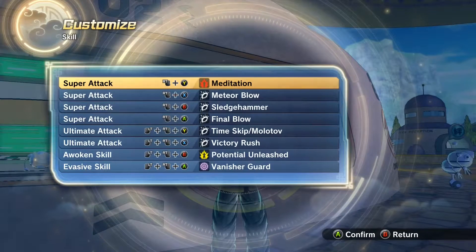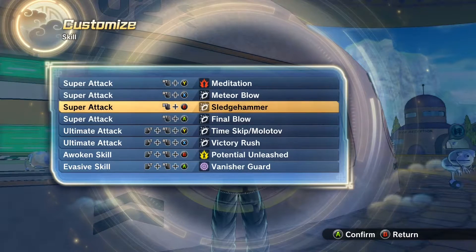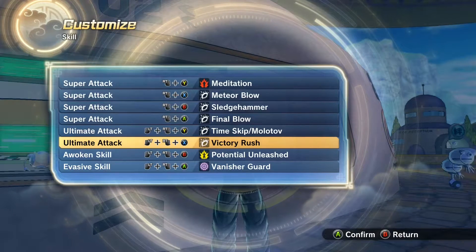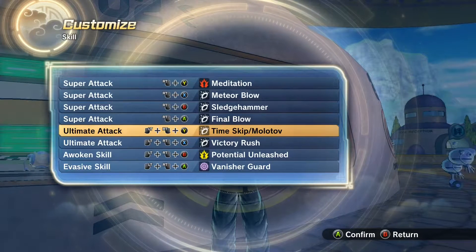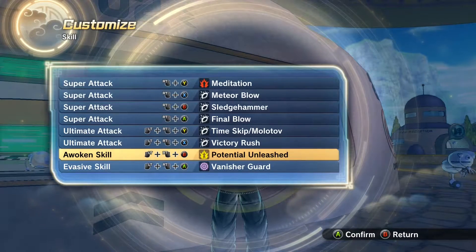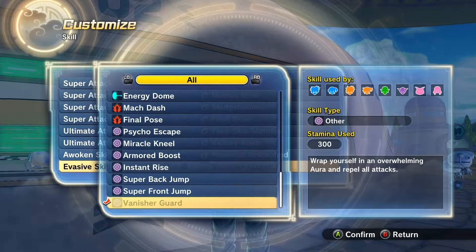We're also going to be bringing Meditation, just because it'll help us gain Ki over time faster. We're going to bring Meteor Blow, Sledgehammer, Final Blow, and Victory Rush — those are the moves suggested. I'll also bring Time Skip Molotov just in case I need it, and use Meditation to help gain Ki. We're bringing Potential Unleashed so we do a bit more damage when transformed and gain more Ki faster. And we're bringing Vanish Guard because it's basically been erased from the game.